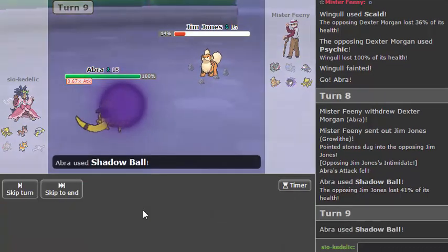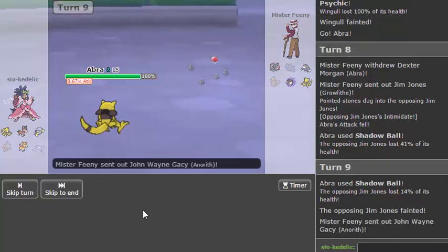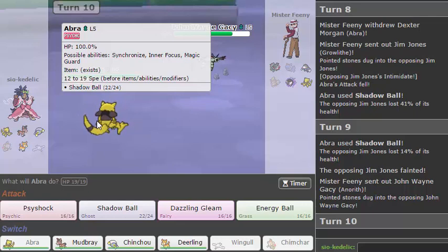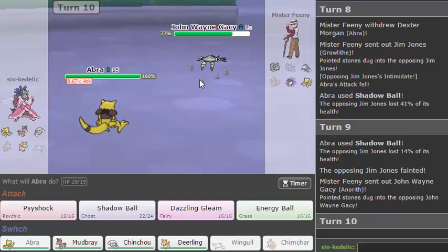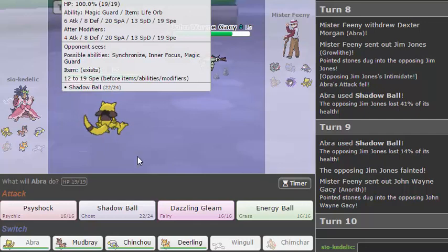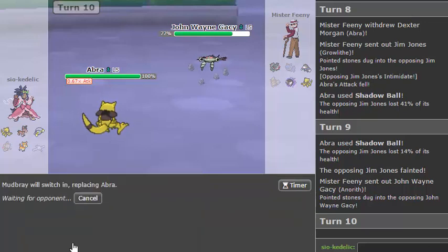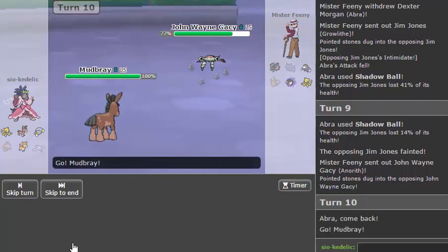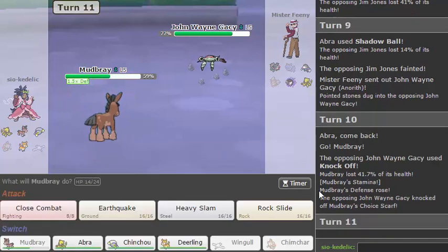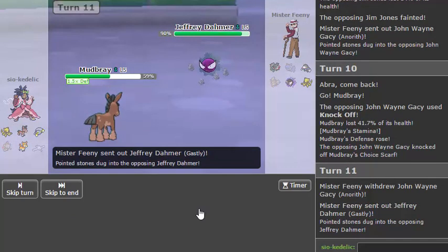I however am not, so goodbye Growlithe. If I can just get rid of that Gastly, I may be in business. Are you scarfed, Aron? Scarfed Aron — 18 Speed is actually a pretty good Speed tier for this. I don't trust you not to be scarfed Aron, and I would rather lose Mudbray on some ridiculous Z-Move or something. He just goes for a Knock Off — I guess that's okay. He still could be Scarf Knock Off, and this is actually probably better for me because I can mix up moves now.